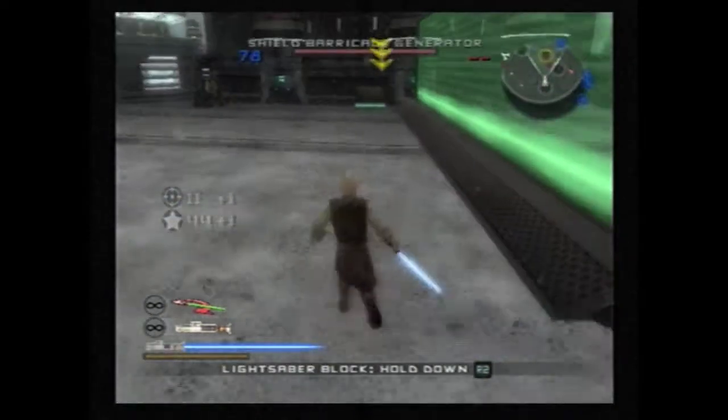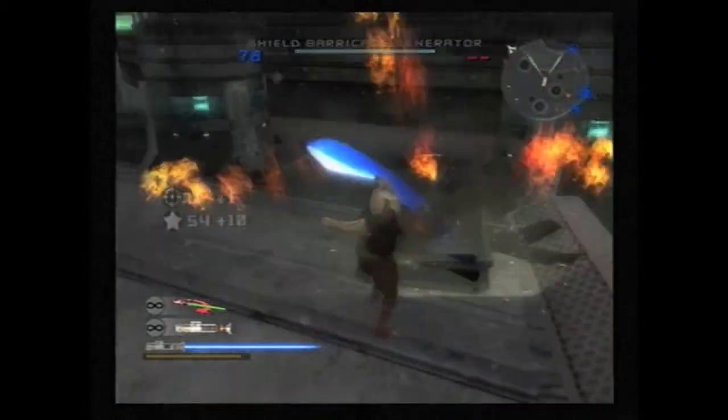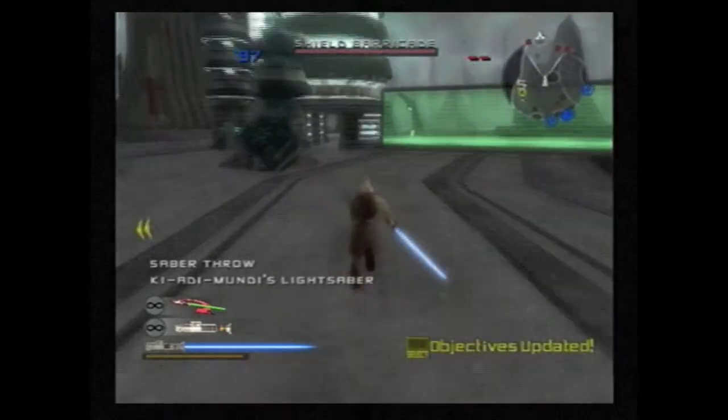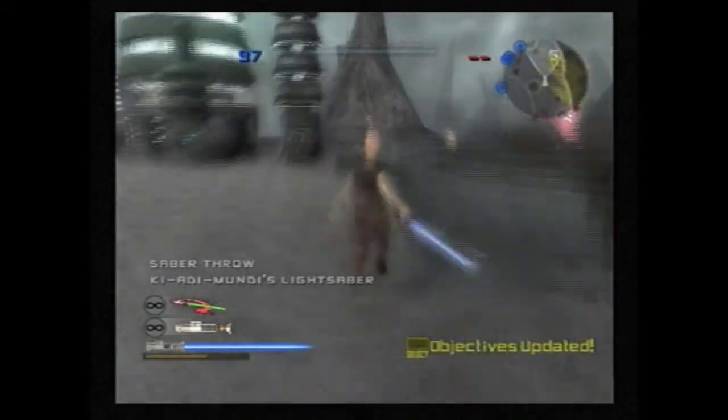So, after destroying those, we get to finally spawn as Ki-Adi-Mundi, the Jedi. Remember that guy with the pointy head in The Phantom Menace who didn't do a whole lot? Well, here he is. This is where he was fighting.